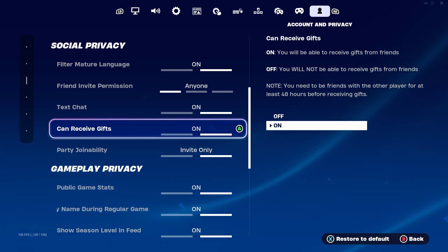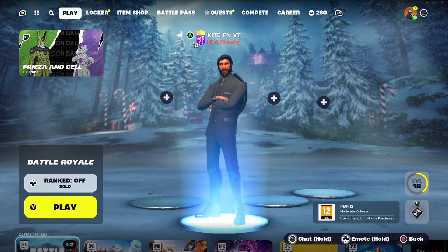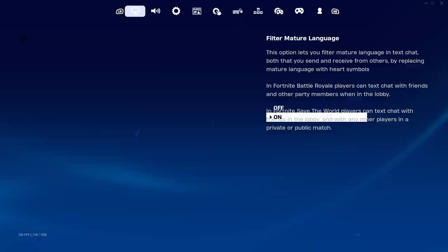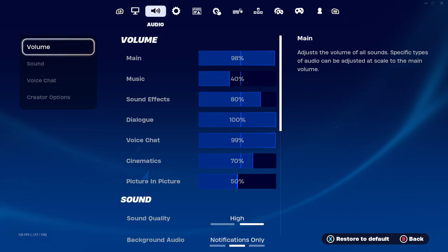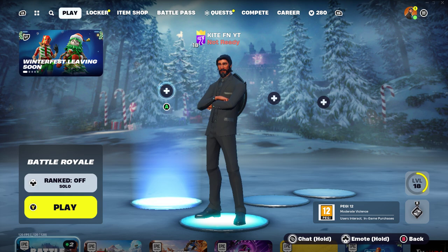Once you've done that, go back into the lobby. That's the first simple step done. Quickly double-check that everything is saved correctly — you can skip this part if you want, but make sure it's all saved, otherwise this glitch will not work.